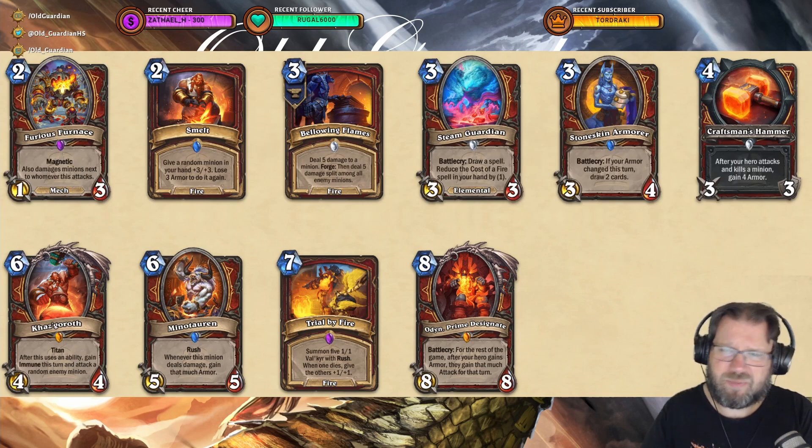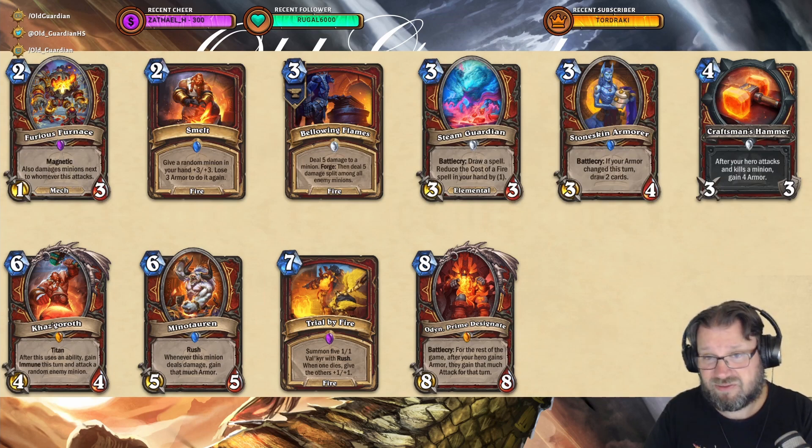Steam Guardian: Battlecry, draw a spell, reduce the cost of a Fire spell in your hand by 1. An Elemental. Okay, could find some uses maybe, I'm not sure. Drawing and reducing the cost, that's kind of nice. Then again, 3 mana for 3/3 isn't that great, so we'll see.